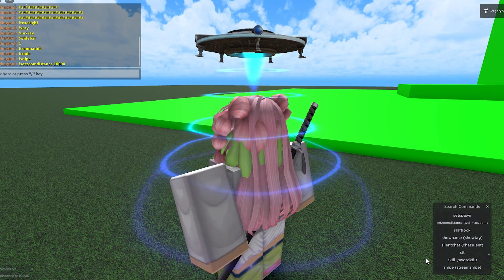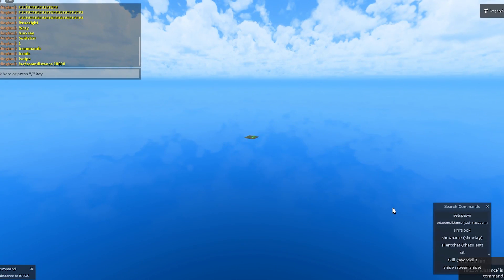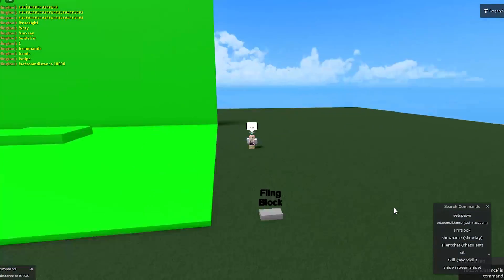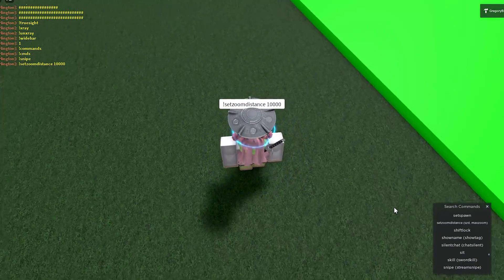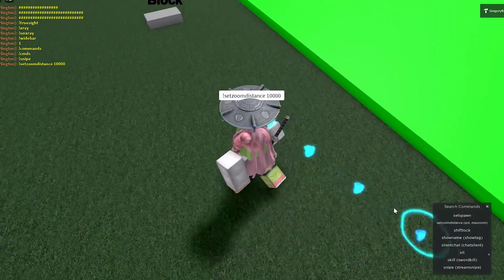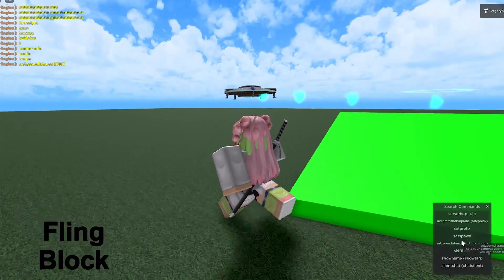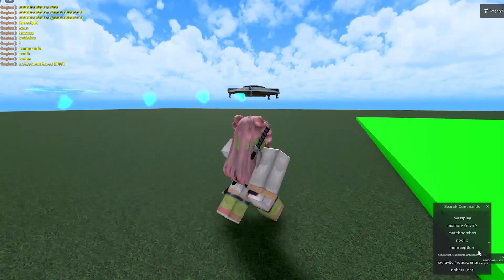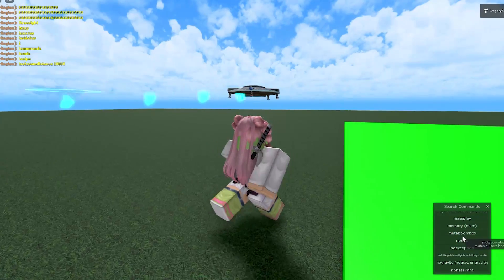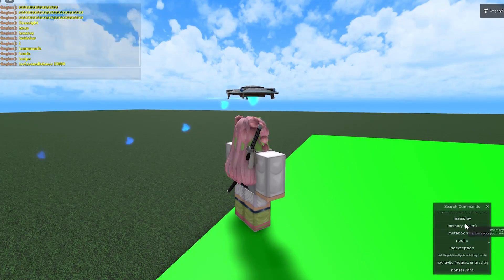They have a set zoom distance command — for example, set zoom distance to 1000 — so you can zoom out as far as you want. This is useful if a game has you locked into a limited zoom and you want to zoom out more. You can also enable shift lock and mute boomboxes.